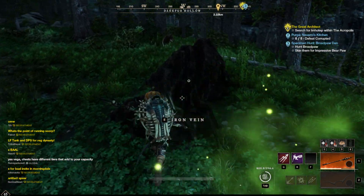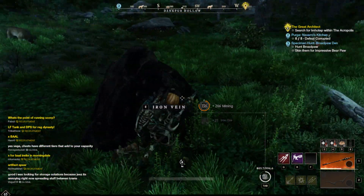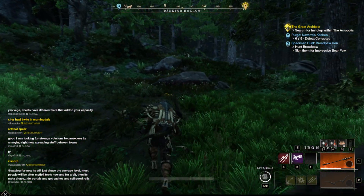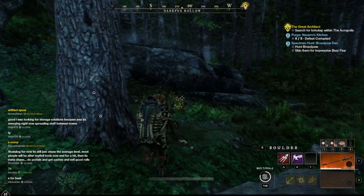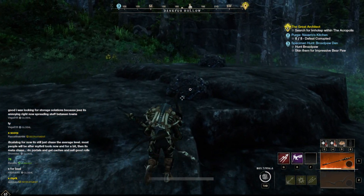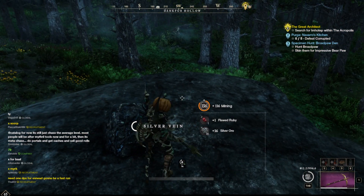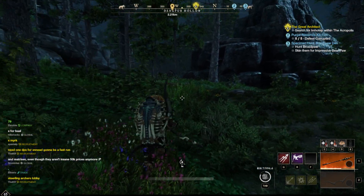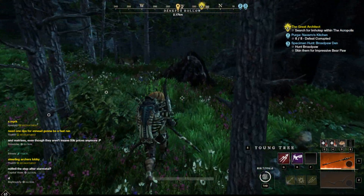We're going to grab these two nodes right here. Sometimes the larger ones are bugged — that's okay, you can try from a different angle or come back to it later. Then we walk straight up here and grab these two, which are usually silver. From there we take a right to the two nodes that are here.